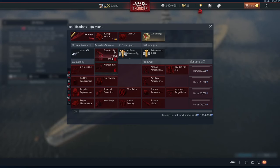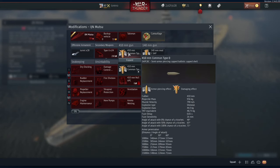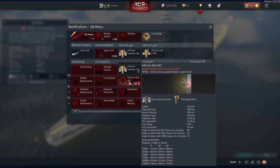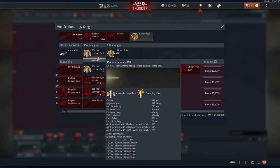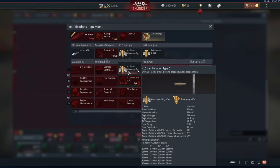Bigger guns in theory should mean they're more powerful in some respects. It does seem to have more penetration than other Japanese battleships — your common shell has 256 millimeters penetration at 5,000 meters, and the APC BC shell has 563 millimeters at the same distance. Comparing that to the Congo, it has about 8 millimeters less penetration with the semi-armor-piercing shell and about 30-40 millimeters less with the APC shell.